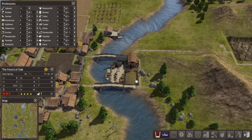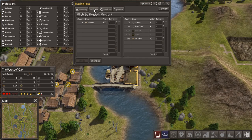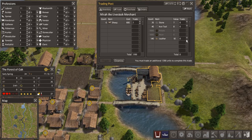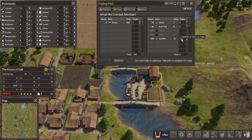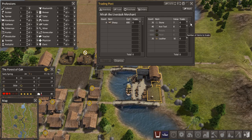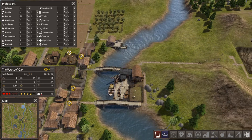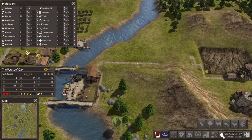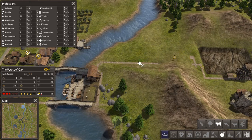All right, we do have a trader. What do you have for me, Mr. Trader? Sheep! I would love sheep. How much can I get? I think I have enough — 120 times 10. Perfect. Trade. Yes! Now we're going to make a livestock pen.